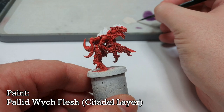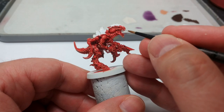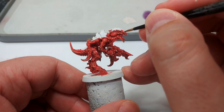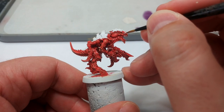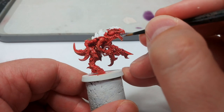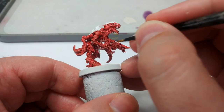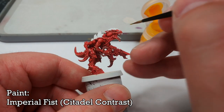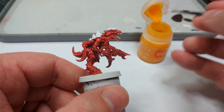I'm going to grab some Pallid Wych Flesh and paint in his teeth with a nice fine brush. I'm also going to paint in his tongue with this, and I'll try to dot in his eyes too. I'm doing this now because if I make a mistake with the brush angle, I'm going to hit the carapace on the top of his head, and I haven't painted that yet so it doesn't matter. I'm also going to add a tiny dot of this onto the eyeball. For those eyes, I'm going to use Imperial Fists to yellow them in. If you don't want to use Pallid Wych Flesh, or you've just got white, don't worry - it's going to look fine.